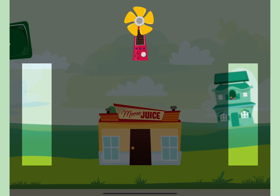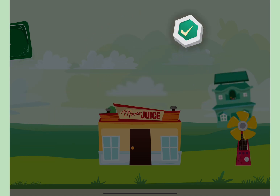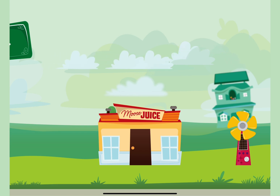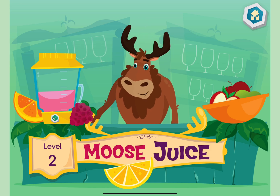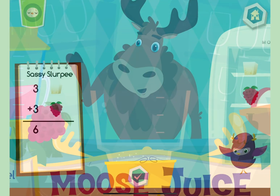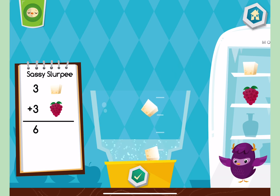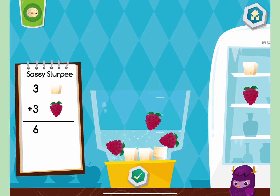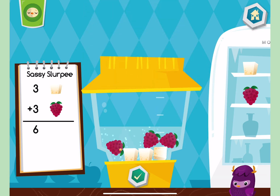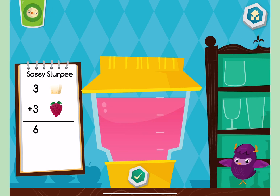Place the item where you want it. Tap the OK button when you are done. Welcome back. Now let's make a Sassy Slurpee. That looks tasty.